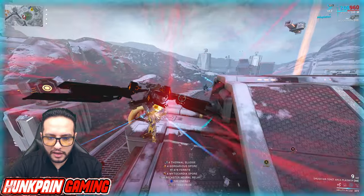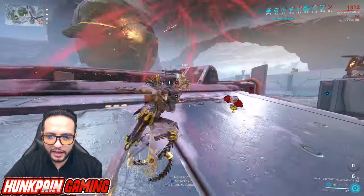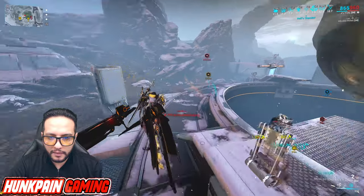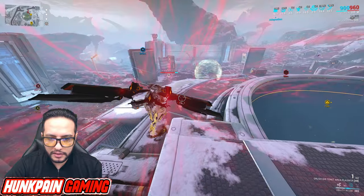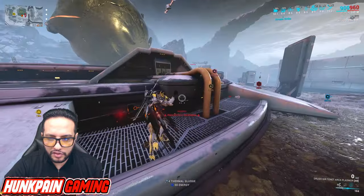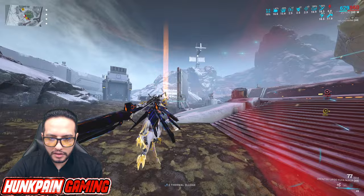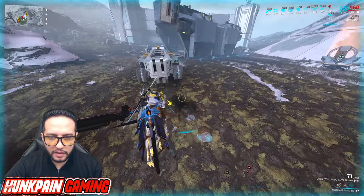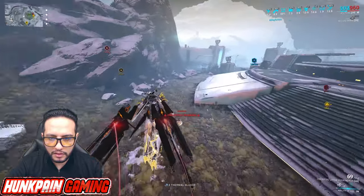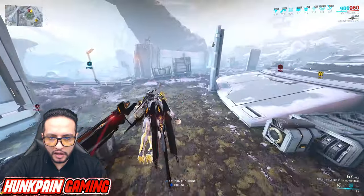Boom — crush those containers right there. There you go. We got some Travorid as well. Yes, you can get Travorid here as well, but it's a small chance. We're gonna run in a circle like this. Boom — now we extend our circle a little bit more. There we go, more Thermal Sludge. There we go, this is another one here. Extending our circle a little bit more. The idea of extending the circle is just to be sure that we don't miss any container of the Thermal Sludge.